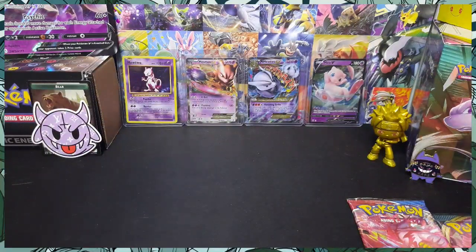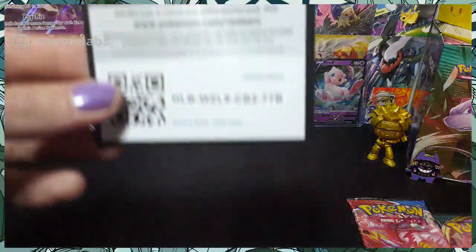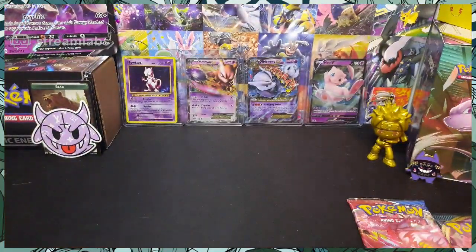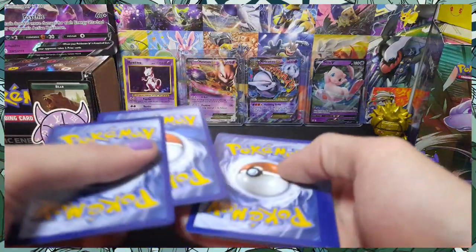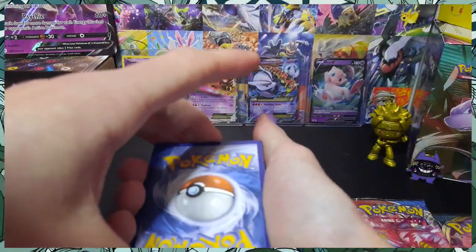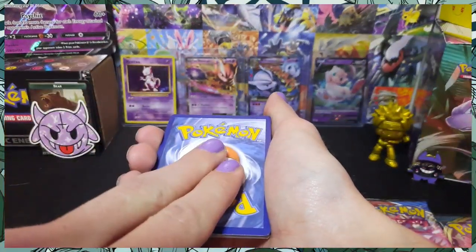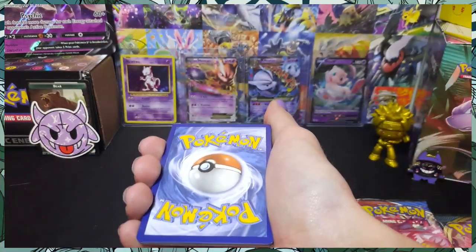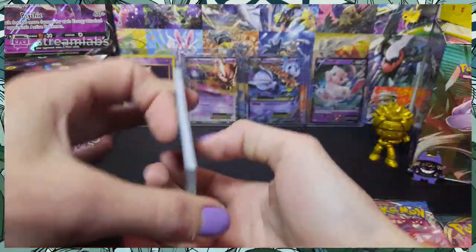We got codes in three, two, one — get that Battle Styles, folks. When you get good pulls from my codes, hit me up on my Instagram, SIC underscore. I'd love to see a viewer take one of my codes and get a really nice card to play online. One, two, three, four. Tap tap with the purple nails — Naruto, give us that good luck. Battle Styles, let's go.